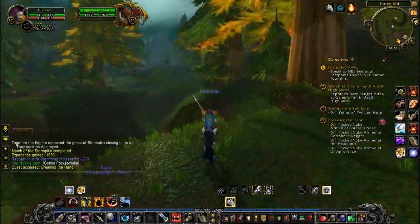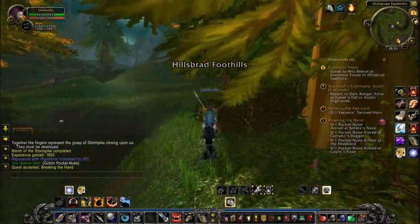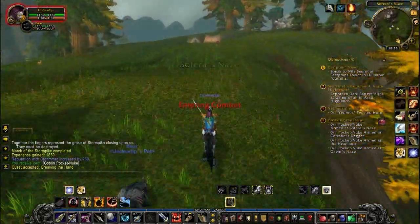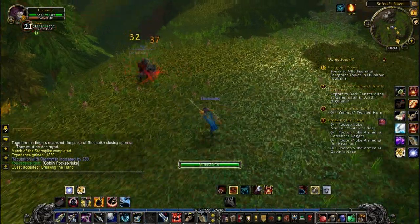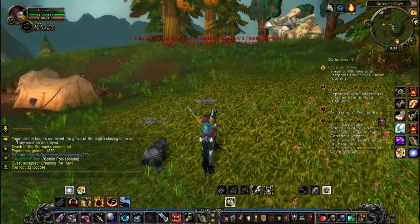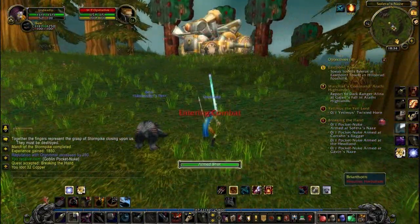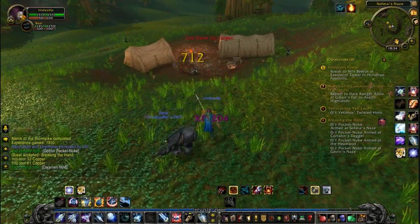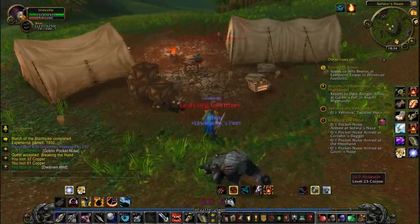Yes, we actually do need to do that. I do manage to completely and utterly miss a quest though, which means we'll have to come back here later — I missed picking up a quest from that banshee woman, which made these quests slightly harder than they needed to be. Okay, the first quest: we need to detonate a pocket nuke at every single camp, at the campgrounds of the first three hills.